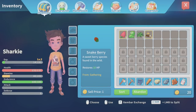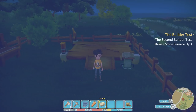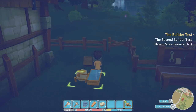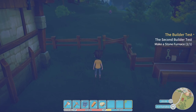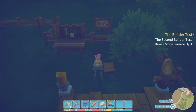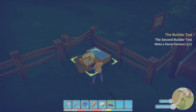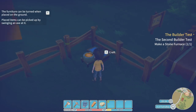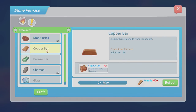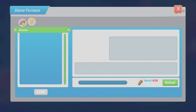We can drag the furnace down and place it somewhere. I don't feel like you can rotate it — I think it auto-rotates in certain positions. Let's have it right away in that corner. Looks quite good there. And here we go — make a stone furnace: done, built! We can use this to craft bricks, copper bars, bronze bars, charcoal, and glass. That is awesome. Now we can go back and talk to Presley.